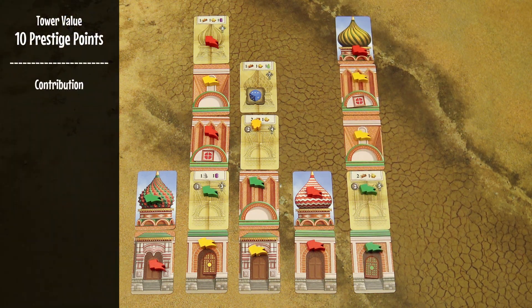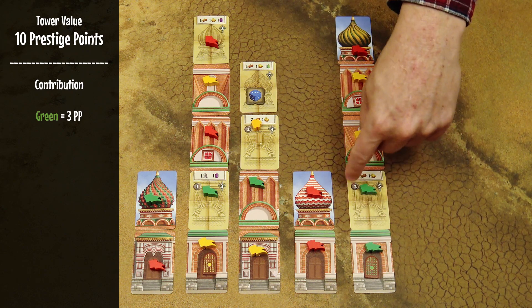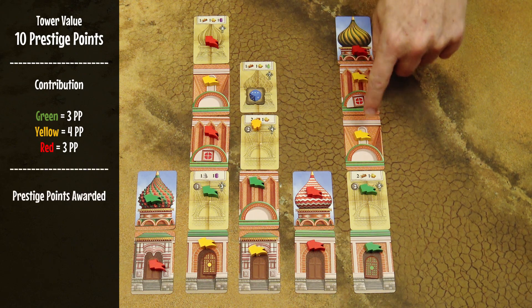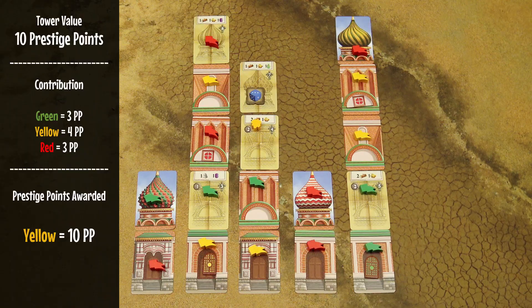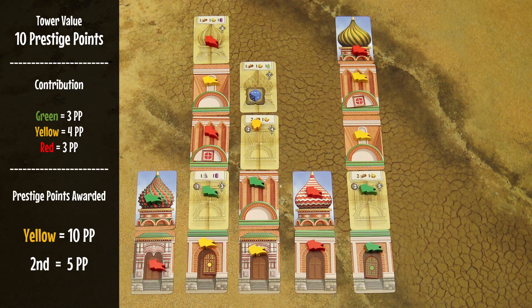Calculate each player's contribution to the tower. The green player contributed one section and one decoration — three prestige points (the unfinished section doesn't count). The yellow player completed two sections — four prestige points. The red player has one section and one decoration — three prestige points. The player with the most contribution, in this case yellow, gains the total tower value of ten prestige points. The second-highest contributor gets half rounded down — five prestige points. The third player gets half of that rounded down — two prestige points, and so on.